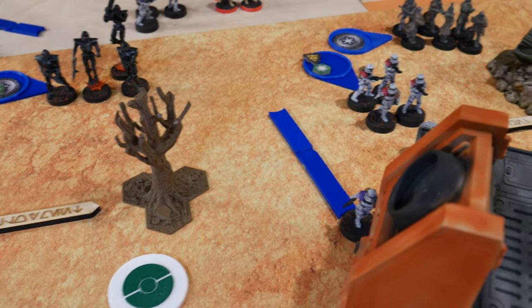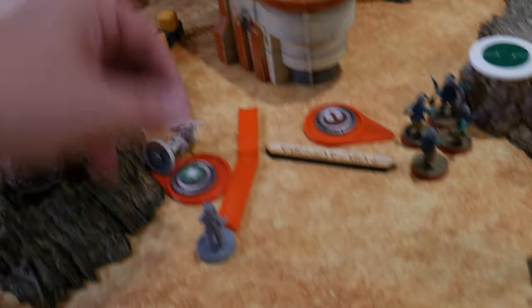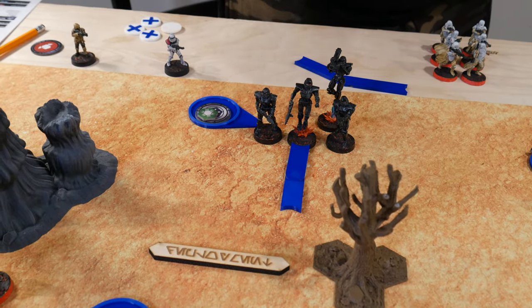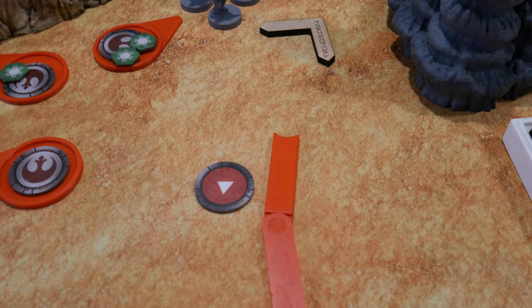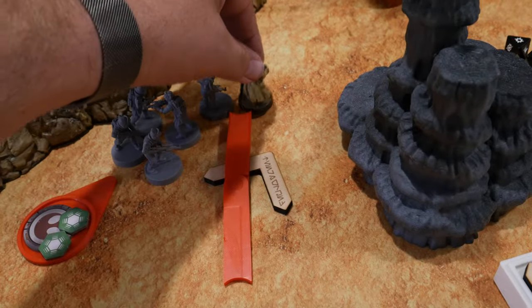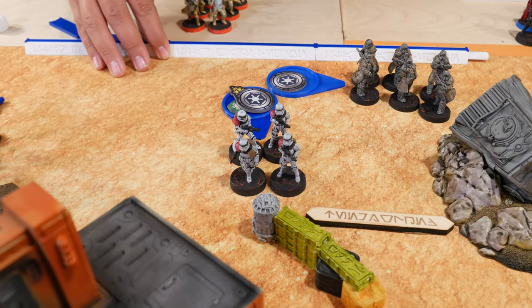Drew again, got my second-to-last Core — they take a double move up to here. Drew another Core — another trooper squad deploys, runs forward, getting lots of dodges. The Dark Troopers on their second activation continue to march forward and take another dodge. Drew yet another Core — more troopers deploying over here and running up, getting two dodges. The last remaining Core rolls for suppression — no gain.